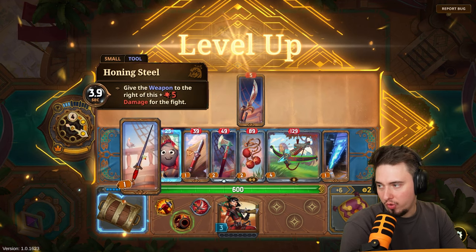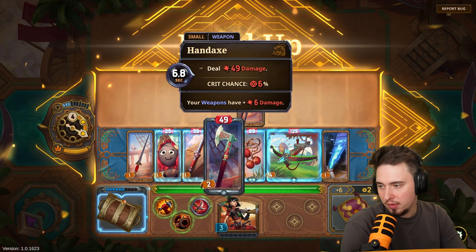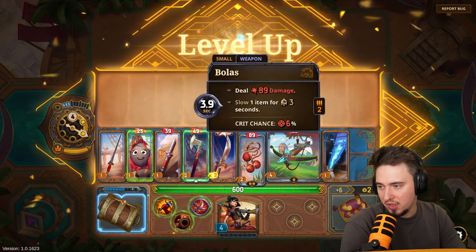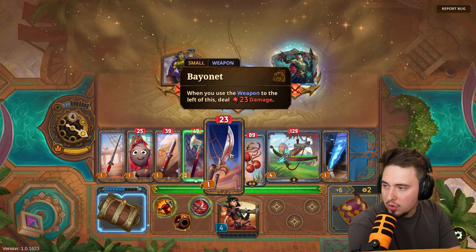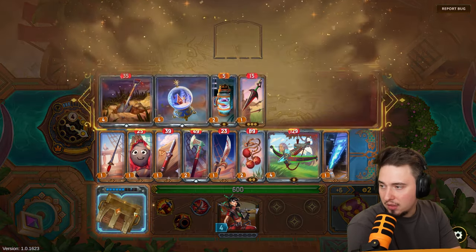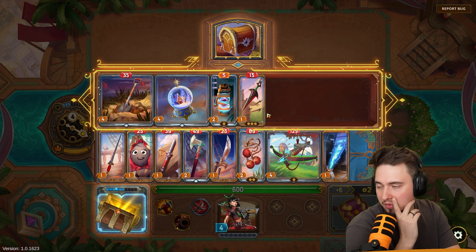Give the weapon to the right a damage buff for the fight — we could put it next to items. So when this fires damage, that also deals around six damage. Plasma grenade — burn both players! That's interesting too.